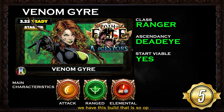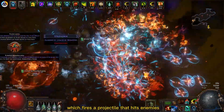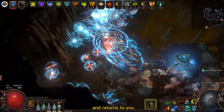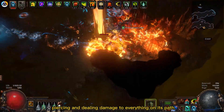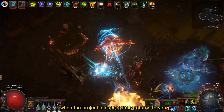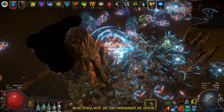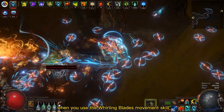On place number 5 we have a build that is so OP it deserves a heavy nerf: the Venom Gyre Deadeye with the Ranger class. Venom Gyre is a very interesting skill which fires a projectile that hits enemies and returns to you, piercing and dealing damage to everything on its path. When the projectile successfully returns, you can stack them up to 30 times and they are all released at once when you use the Whirling Blades movement skill.